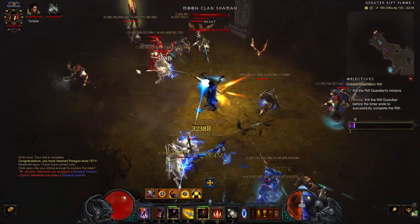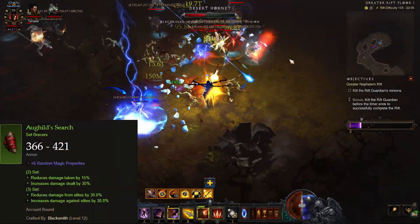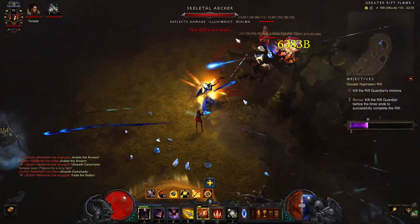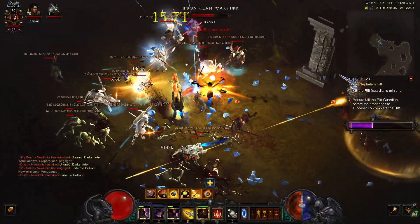The Gears of the Dreadlands Demon Hunter has quite a lot of versatility in the way you can build it. I tried out a lot of variations: Aug Guilds, Captain Crimson, the normal Gears of the Dreadlands set with and without the Ring of Royal Grandeur. I also tried to work in a Squirt's Necklace with Fortress Ballista, and in the end I finally ended up with two variations that I think are the best.